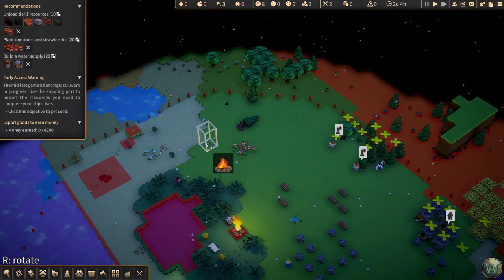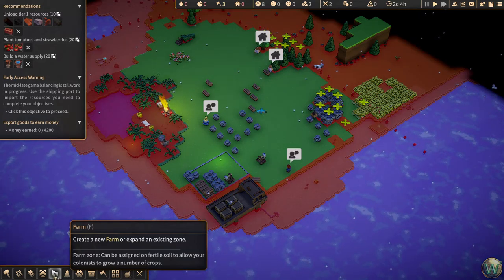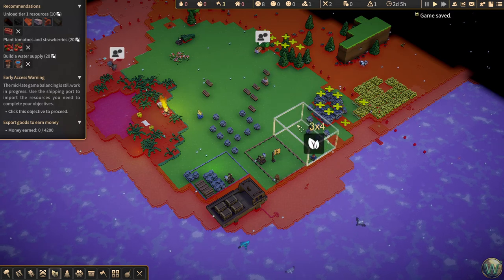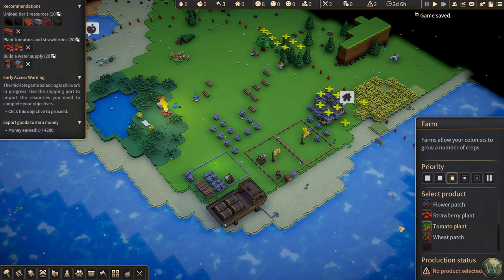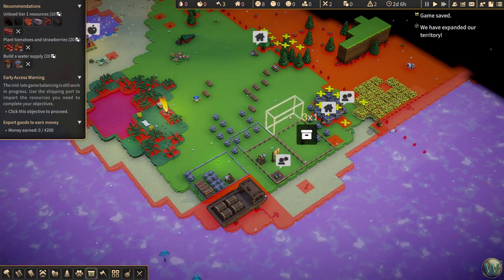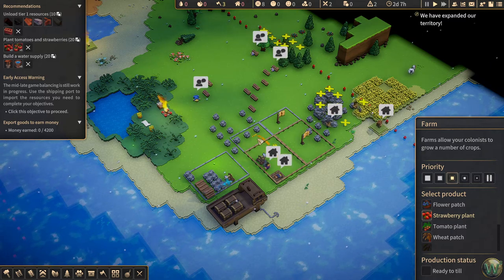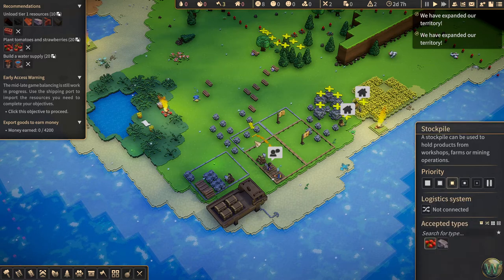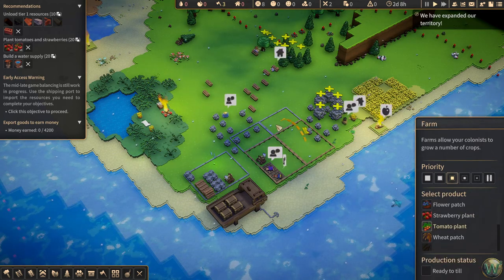We expand territory with among other things a bonfire. We have just one bonfire maintaining our current space. In the build menu — shortcut key B — we can choose to make things like torches, which are a cheap source of light we'll need very soon, and bonfires and basic workplaces. Foundation is used to convert beach land into ground, however it converts into a special type of land that can only be used to build on — it can't be used for farming. I like to place these near the edge, but be careful because they take up space and you can't build over them.